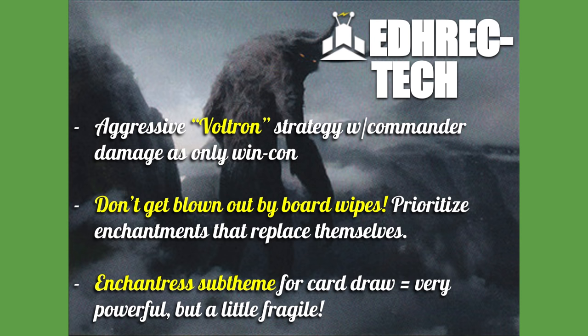The enchantresses are pretty cheap mana-wise, so if you can play one and then immediately play an aura or two, you'll have already gotten your value off of them. Ideally you're getting lots and lots of value — ideally you can have two or three enchantresses in play, then cast two auras, draw six cards, and life is pretty good for the Ural player.